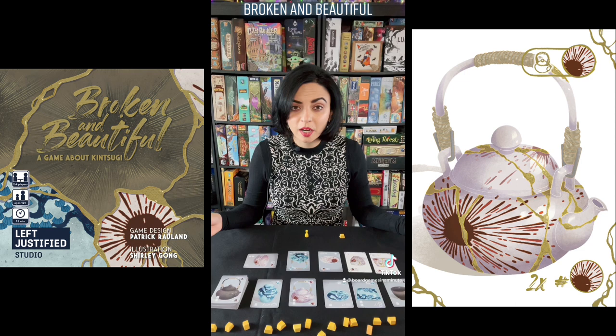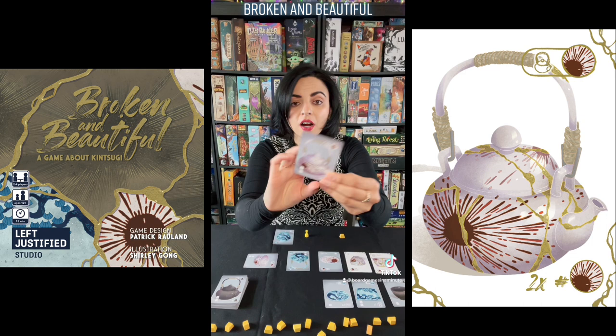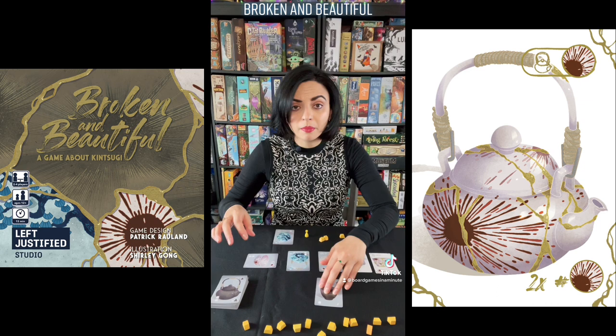You are going to put out two cards per player plus one card, then engage in a snake draft beginning with the starting player of that round. You can either take a card into your own player area, or discard a card for the amount of gold nuggets shown on that card. After everyone has drafted two cards, there will be one card remaining in the draft area.